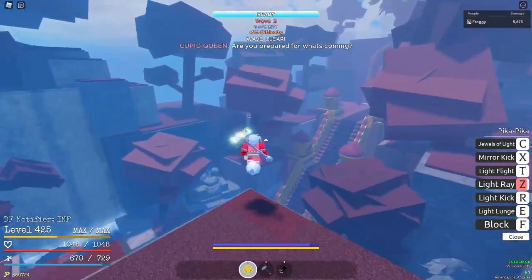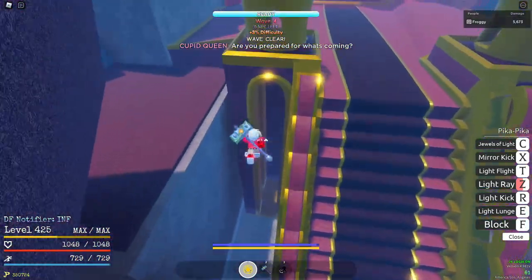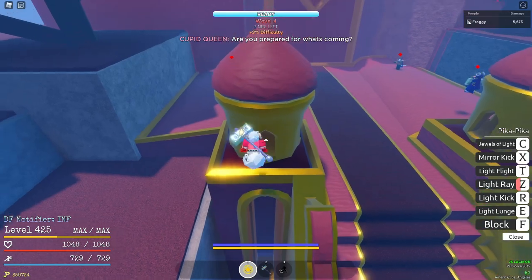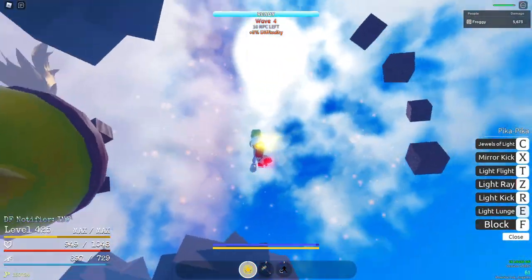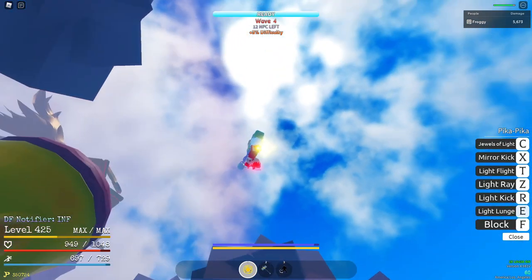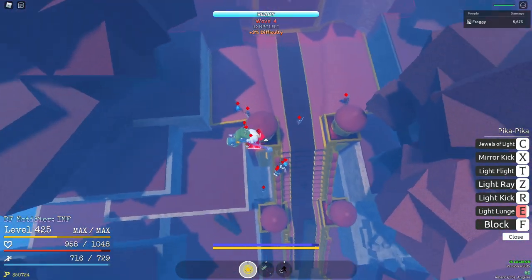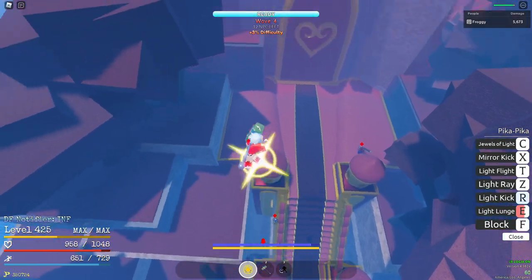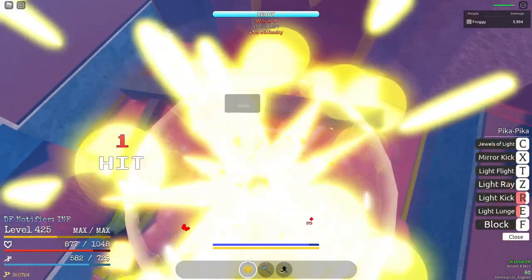For this next part, come jump over here, get right in the middle, and hold light lunge — just look up. You're going to take a bit of damage but it's fine, they will not do enough to kill you. After a couple seconds you can let go, geppo a bit until they release their block, and then hold pika kick. What I like to do is kill the bazooka users so they don't miss my light ray.